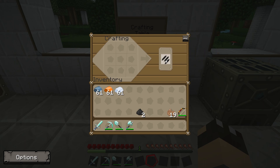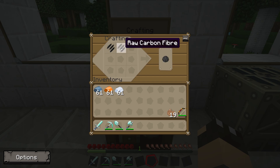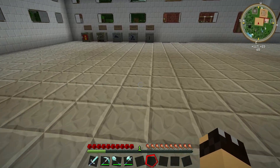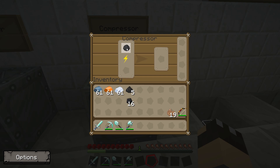We're going to need a couple of those, so I'm going to go back and grab some more coal. So now I have two raw carbon fibres. With these, go back to the crafting table and put them down next to each other side by side, and you will get a raw carbon mesh. Now what we do is take the raw carbon mesh over to the compressor. We put our raw carbon mesh in the compressor and we receive a carbon plate as the result.